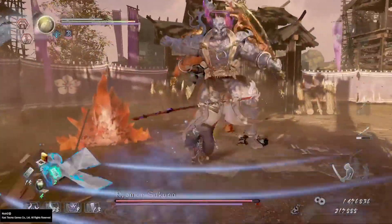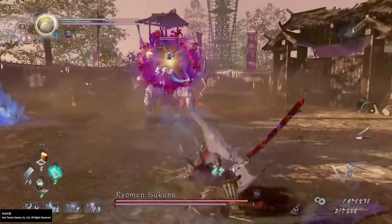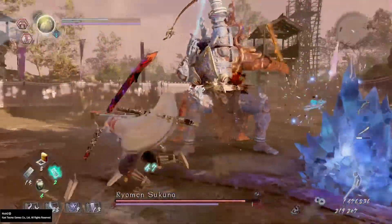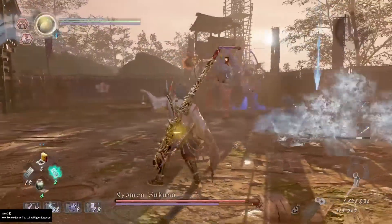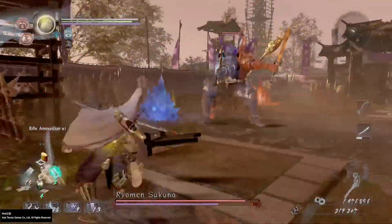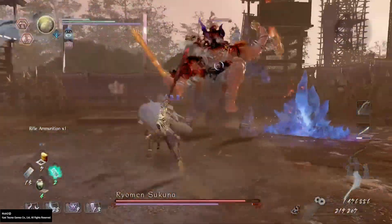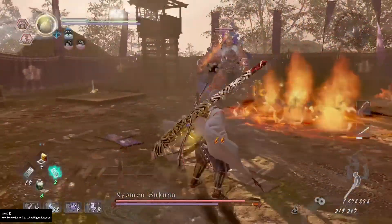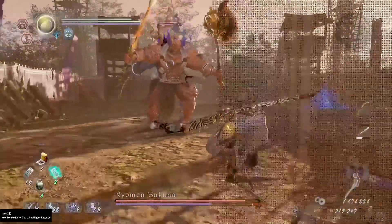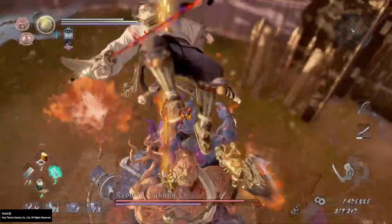It's good just at the start to do this, but I found that these crystal things get destroyed pretty easily. It's better, once the fight gets going, to focus mainly on doing damage to the boss. It's good at the start to quickly buff your weapon, but these things will get destroyed and you're basically gonna have to defeat the boss without that extra buff anyway, so it's better just to focus on blocking and dodging its attacks.